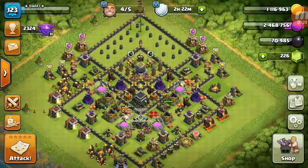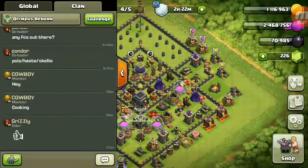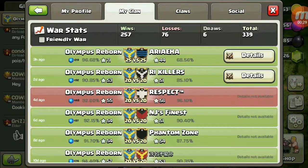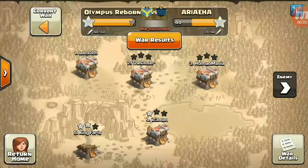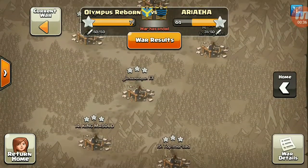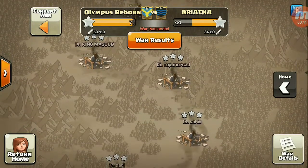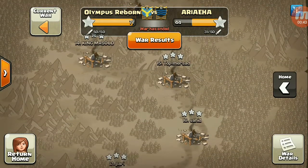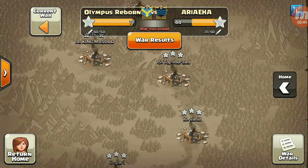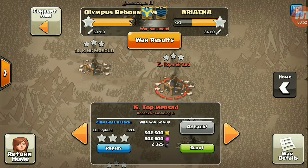We're going to check out hog rider attacks. We had a war with a random clan and it went very well. TH9 played the screen rock strategy. We're going to check out number 14 and number 15, so let's go ahead and scout number 15 right now.